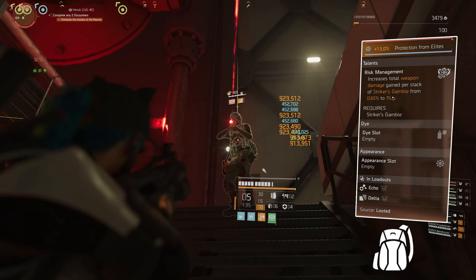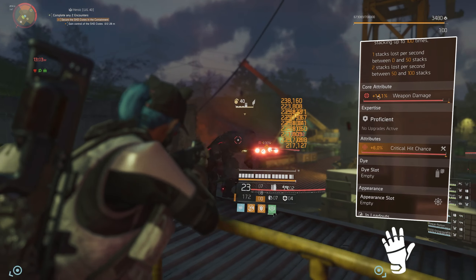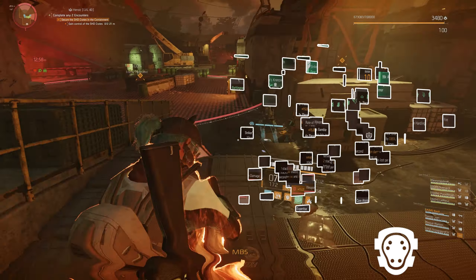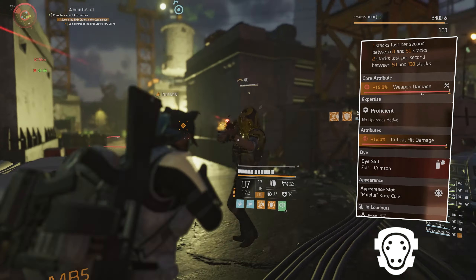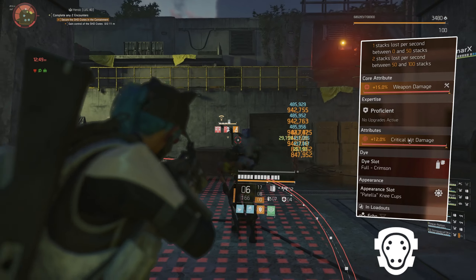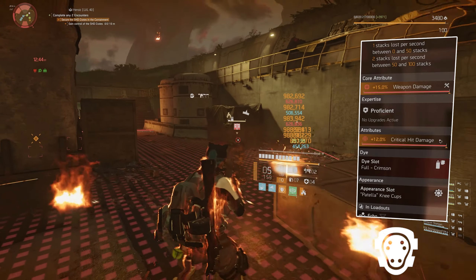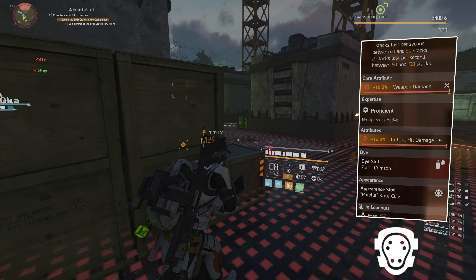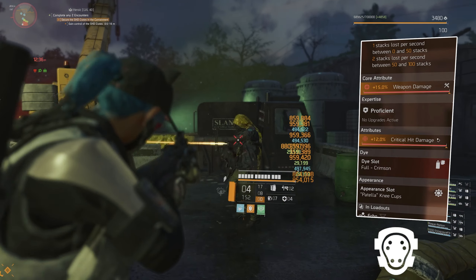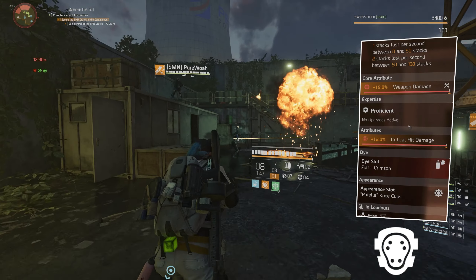Most of the time you'll be at the top of the stacks — maxed out. Our third piece of gear are the gloves: 14.1% weapon damage, 6% critical hit chance. Our final piece of Striker are the knee pads — core attribute is 15% weapon damage, and the attribute is 12% critical hit damage. I would replace that with 6% critical hit chance because crits always hit harder than non-crits. This build won't have much crit chance, that's why all my pieces have critical hit chance on them. If you replace this with 6% critical hit chance, you'll get to 56% critical hit chance with the gun I'm using.